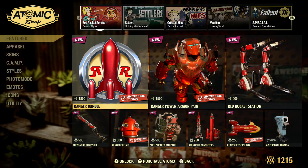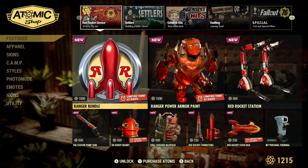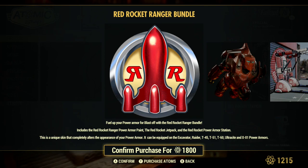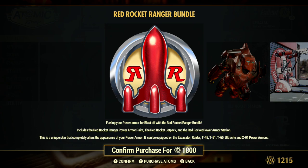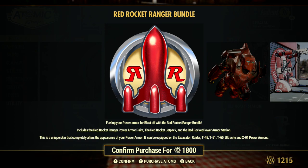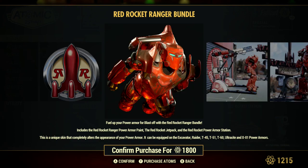So here we go. We have a Ranger — no surprise — a Ranger Red Rocket bundle. This comes with the Red Rocket Ranger power armor paint, the Red Rocket jetpack, and the Red Rocket power armor station. This is a unique skin that completely alters the appearance of your power armor. It can be equipped on the Excavator, the Raider, the T-45, T-51, T-60, Ultracite, and X-01. I'm glad to see they're trying to make everything compatible with the Excavator again.